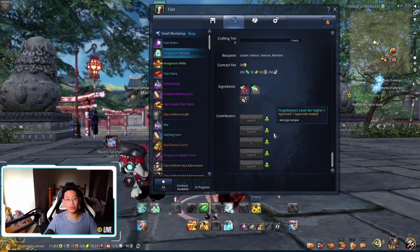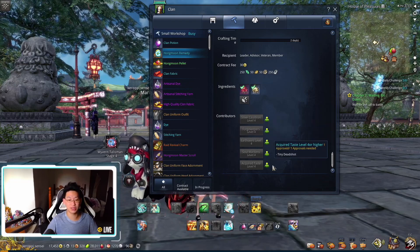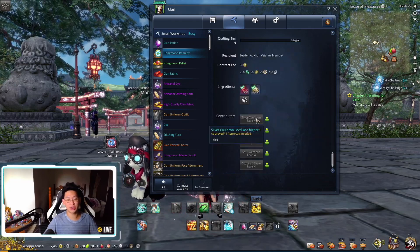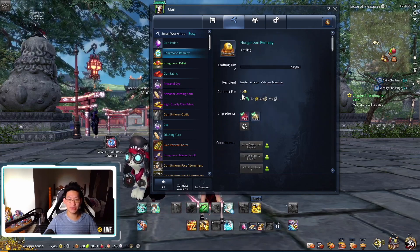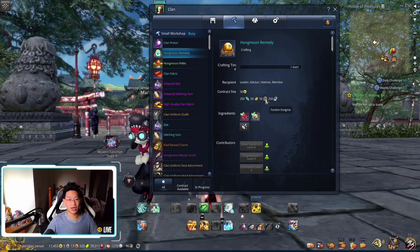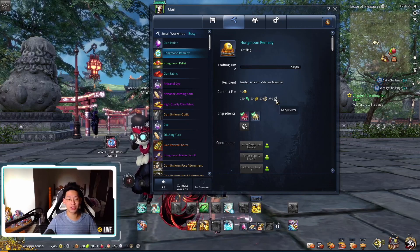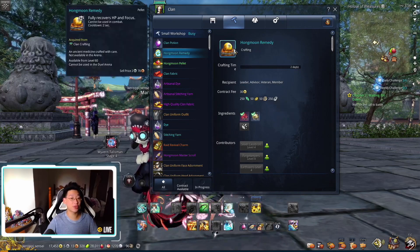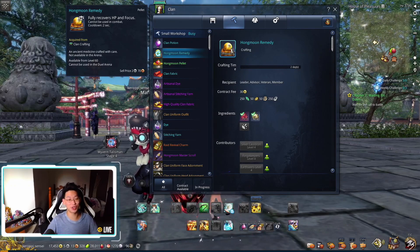You need one person in Silver Cauldron, one in Forge Keepers, one in Earth Seers, one in Soul Wardens, and one in Acquired Taste. Once you have all of these contributors done, as well as you've donated the materials and having the gold — 250 Soul Stones, 50 Moonstones, 50 Faction Insignias, and 250 Nary Silver — then you'll be able to craft three of these Homemoon Remedies. So it's very, very expensive for just three of them.